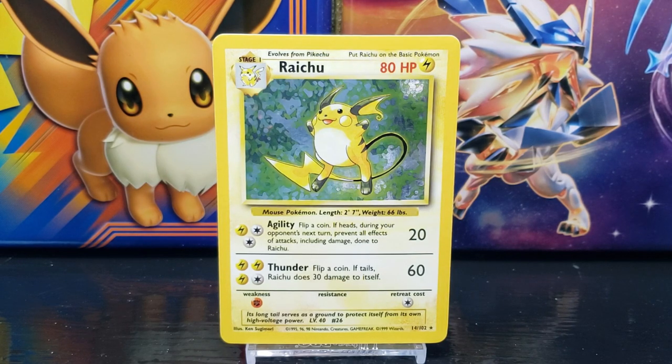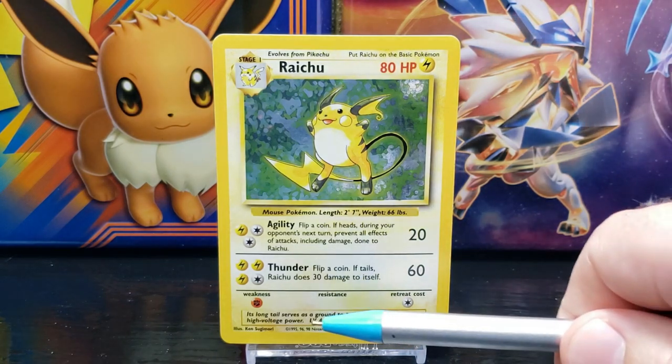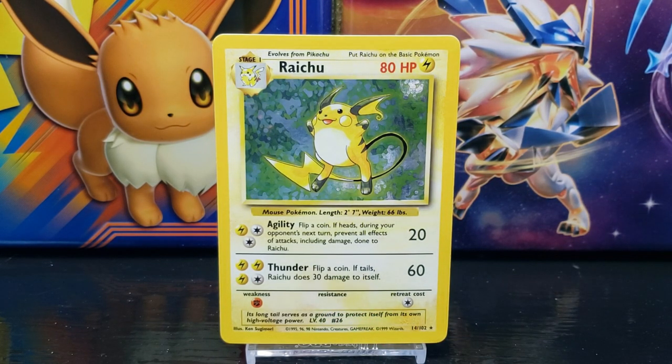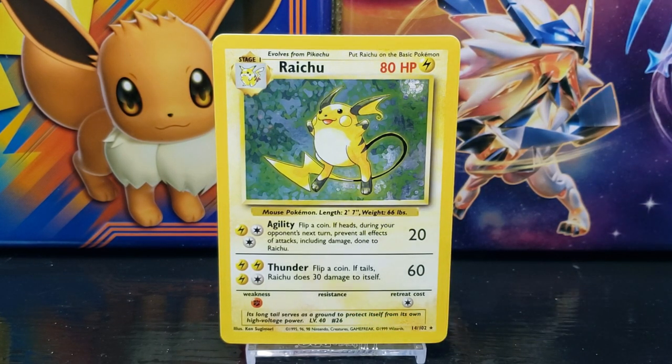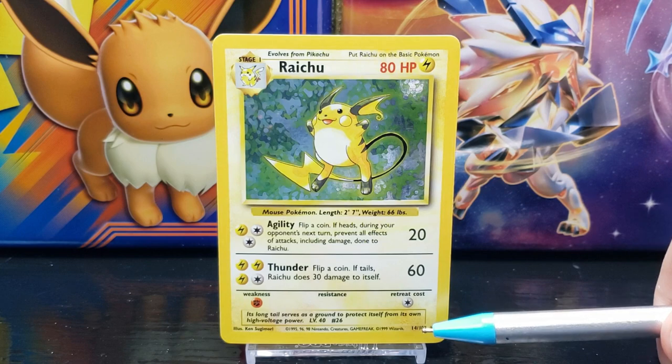Below this you have the Pokemon's Pokédex entry which reads: "Its long tail serves as a ground to protect itself from its own high voltage power." After that you have the featured Pokemon's current level, which in this case is Level 40. Next to that you have the Pokemon's Pokédex number, which in this case is Pokédex number 26.